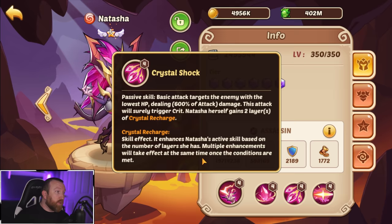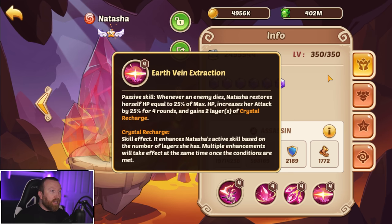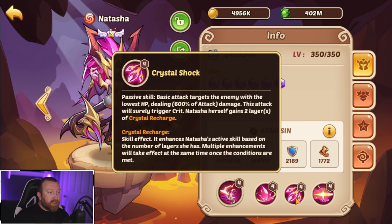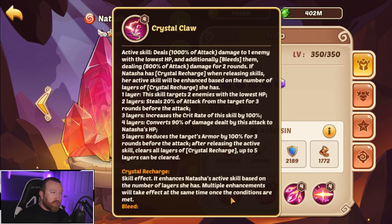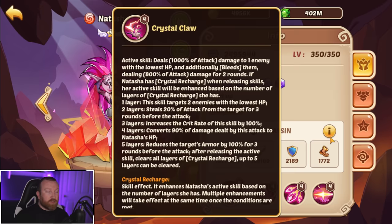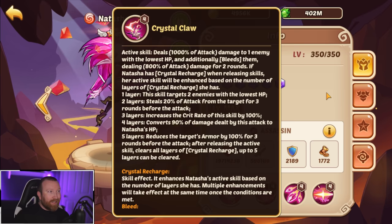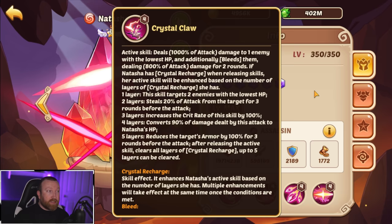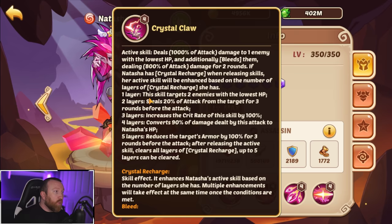We'll have to test it out to make sure the guaranteed crit actually works. Earth Vein Extraction is a passive: whenever an enemy dies, Natasha restores self HP equal to 25% of max HP, increases her attack by 25% for four rounds, and gains two layers of crystal recharge. So her basic attack gives two layers of crystal and an enemy dying also gives crystals — interesting. Her active ability deals 1000% of attack damage to one enemy with the lowest HP, and additionally bleeds them for 800% of attack for two rounds.